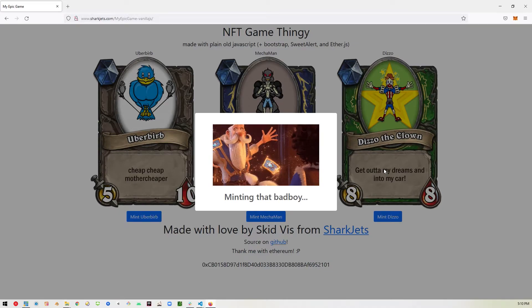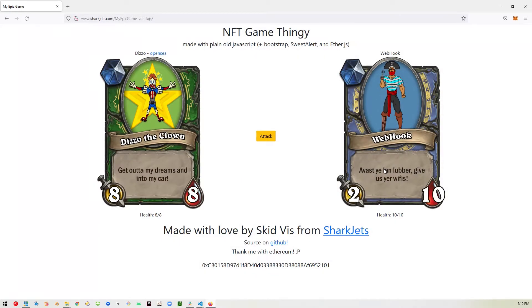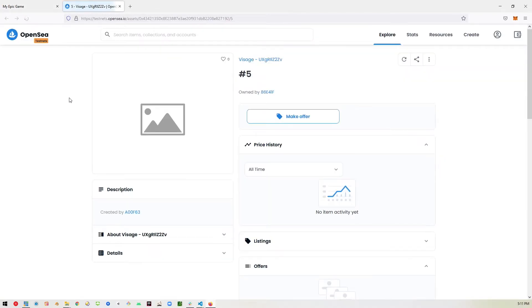And then we'll get a different screen that will let us fight a boss. Here's the new screen. As you can see, our Dizzo the Clown is here — he has 8 out of 8 health. Our boss is called Webhook, and he has 10 out of 10 health, and he also does 2 damage. There's also a link up at the top so you can open this NFT that you now own on OpenSea and look at it there. It takes a few seconds before all this is populated.